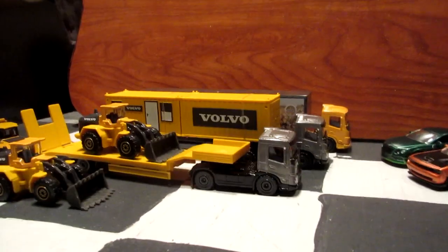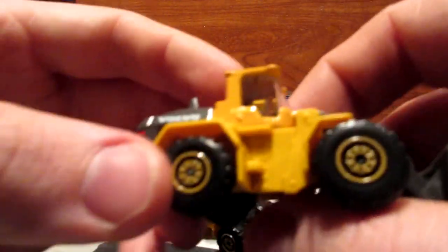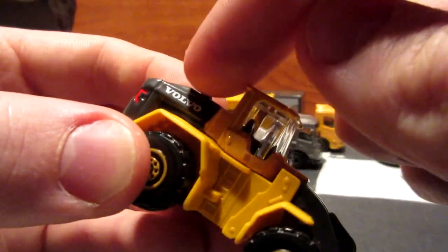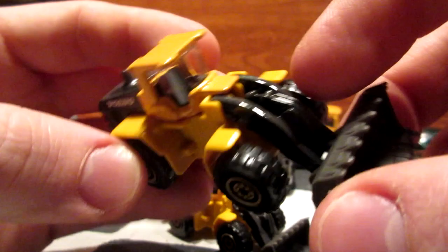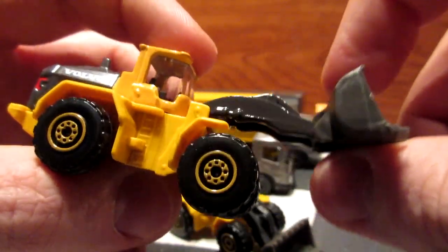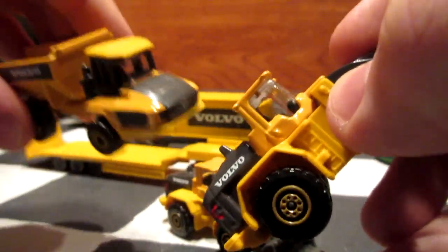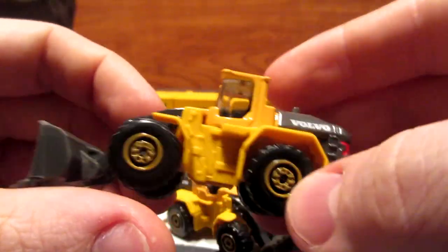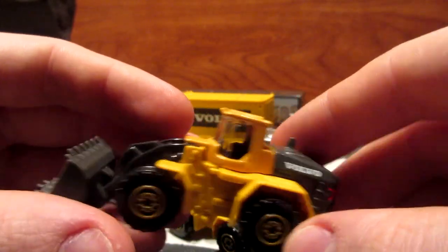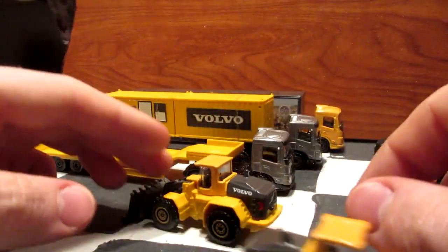Now for the construction vehicles. Let's take a look at this wheel loader first. Not much diecast on these models — the main diecast part is painted in grey, and the rest is mostly plastic. These have two moving parts: the arm and the bucket, but you cannot move the front wheels like on the dump truck. Not many tampos either — just the Volvo emblem and red for the tail lights. They are quite light but from a play value perspective they are interesting models.